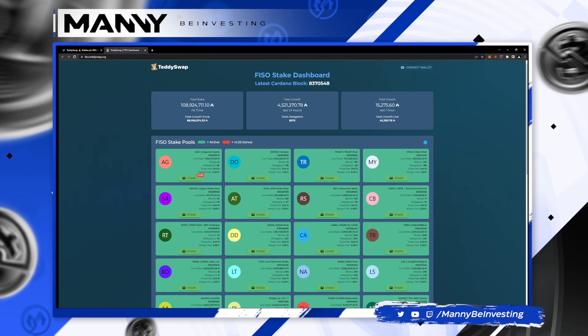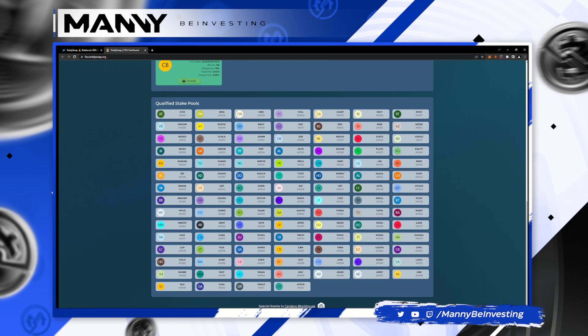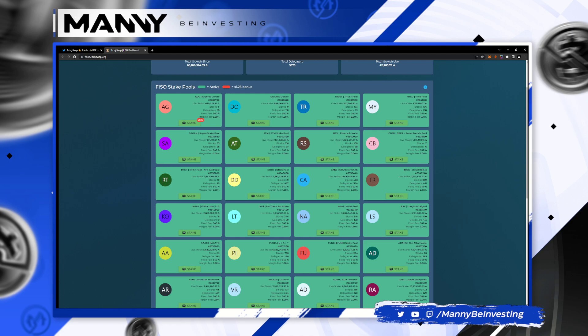So here it is — you can connect your wallet. You've got real-time data. It really reminds me of the original, I think from Blockhouse. They did a really good job, and I like a good dashboard. So here we go — all of the stake pools and the qualified stake pools. These are all qualified ones. And it shows you which pool actually has the 1.25 bonus at the time of delegation.